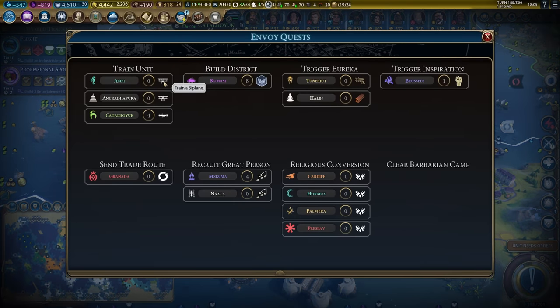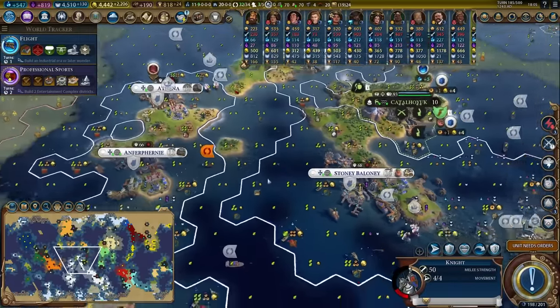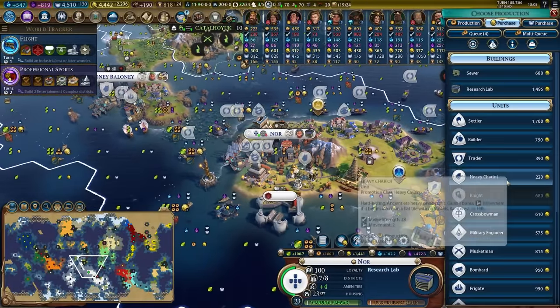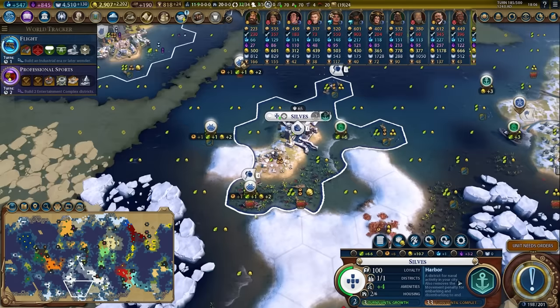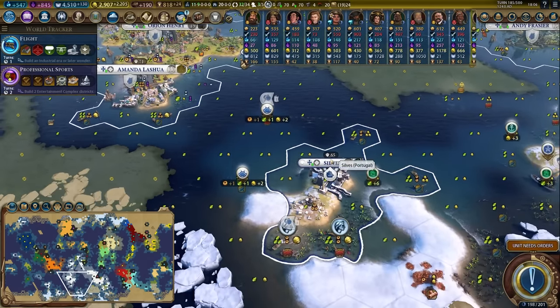Let's have a look at envoy quests. Looks like train a biplane is one, eureka for flight, eureka for steel, class struggle — nothing here is particularly easy. I guess I could buy and upgrade an AT crew, so let's pop you out there. We'll pop into this city and buy an AT crew for the envoy. We'll buy the tile for this campus over here in Silvés.